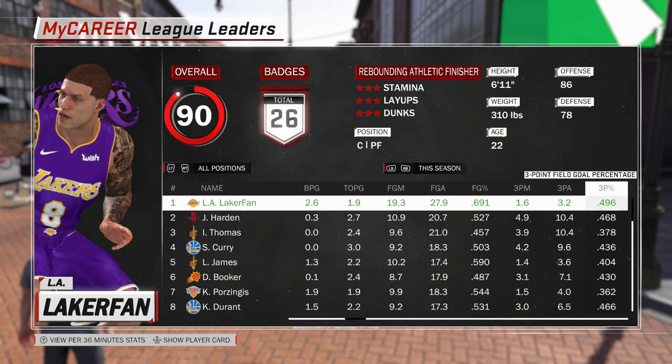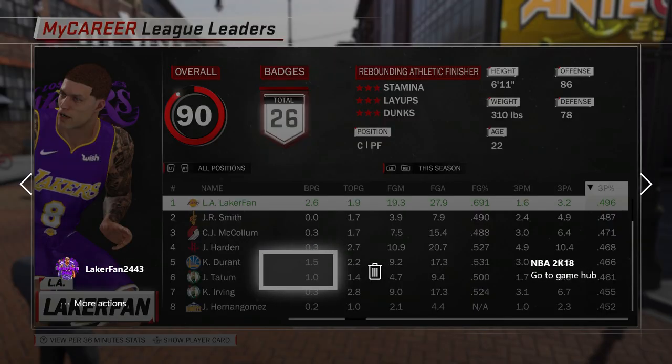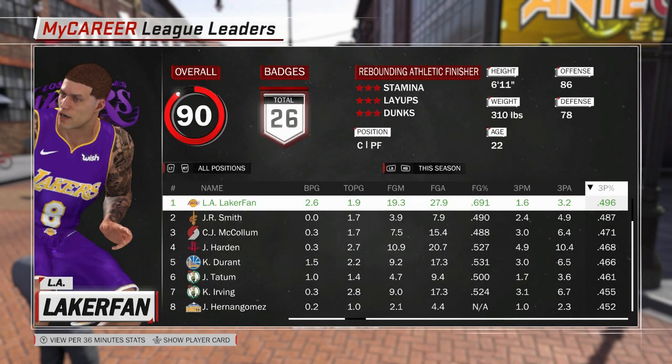And these are the sim numbers. I led the league in three-point percentage. There's the screenshot where I sorted by three-point percentage — I actually led the league in three-point percentage with an athletic rebounder.